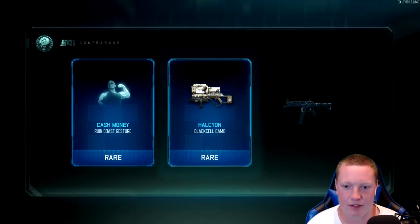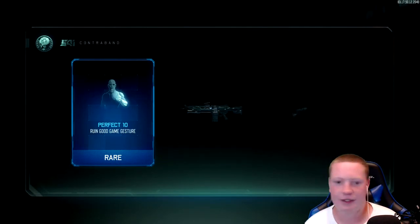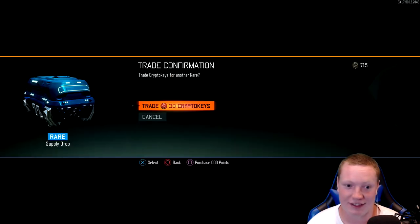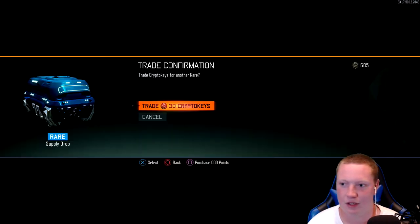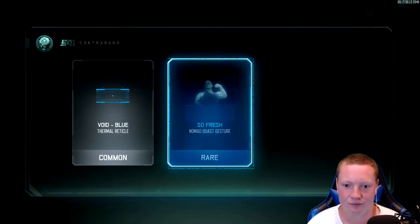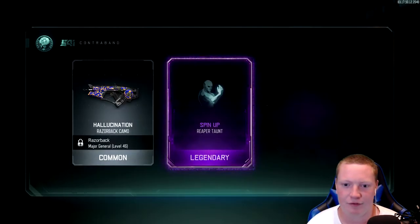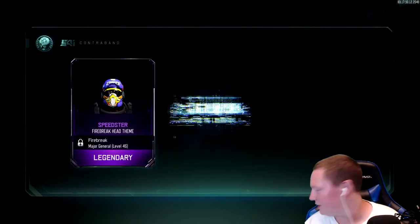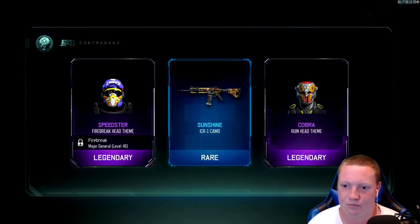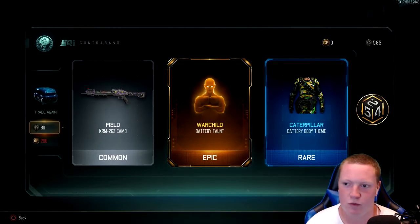We'll open up a few commons, just to mix it up and see what happens. You never know. Like I said, go watch my last unboxing — I was very surprised. I think I'm gonna stop at 500 crypto keys, just keep 500 in case they come out with more DLC or new bundles. We've got about 2 or 3 more left.